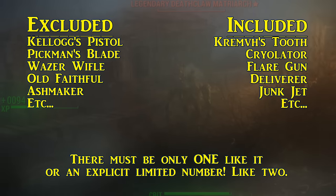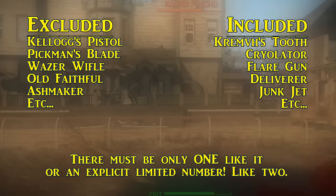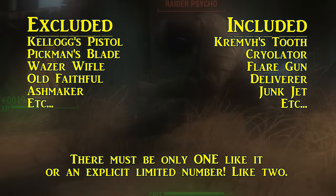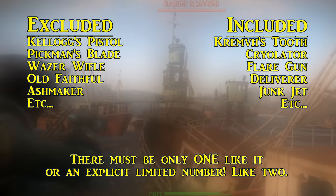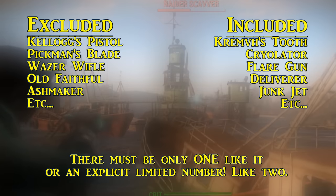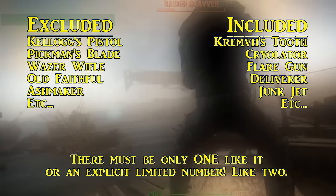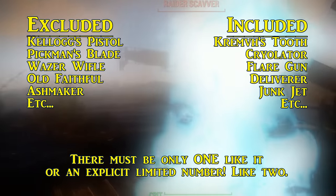So the legendaries you can buy from merchants and get from quest rewards — like Kellogg's pistol, Pikmin's blade, and even the wazer rifle — will not be on this list. Their stats are no different from legendary weapons that do the same thing. Weapons and some mods that will be included are things like the cryolator, the junk jet, the deliverer, and Lorenzo's artifact. On top of being in a limited number of locations, they're also quite special in appearance and include effects that you won't find on anything else.